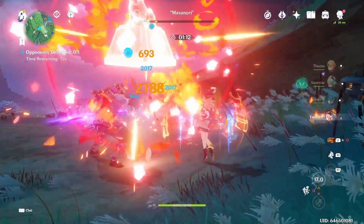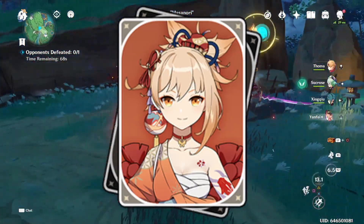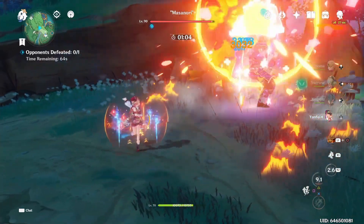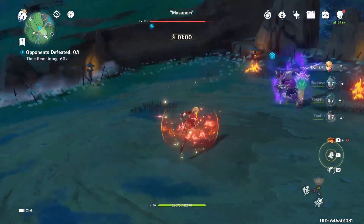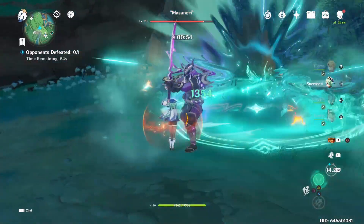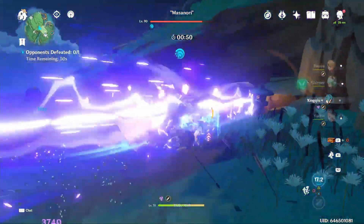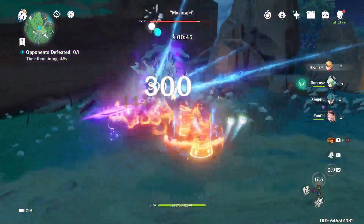Another character who pairs really well with Thoma is Yoimiya, who is coincidentally coming back on the next banner. Yoimiya spams her auto attacks, so she's always refreshing the blazing barrier, and if you have Thoma's C6 she gets the 15% increased normal attack damage. Her attack string also relies on getting all the way to her fifth hit as it deals the most damage, but if she's interrupted she loses a lot of her DPS, so the anti-knockback allows her to consistently execute all of her combos.